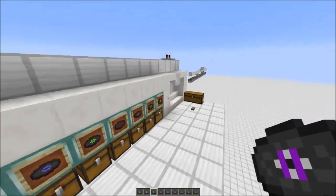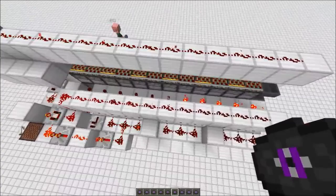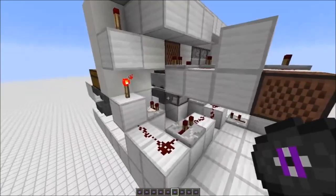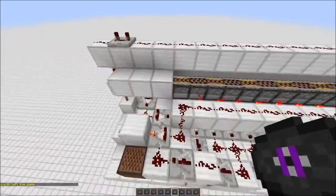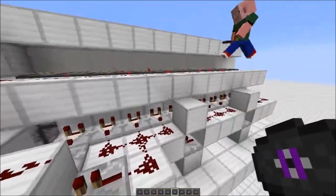Let's see the redstone in the back and how it works. Those torches here turn off, and as soon as the hopper under the minecart picks up the record it gets a signal. We transport the item via an instant dropper line until a torch is on, so it stops there and gets transported to the chest under there.